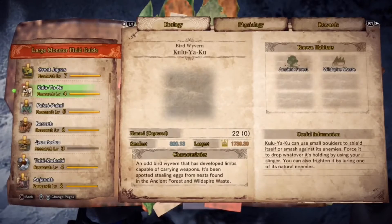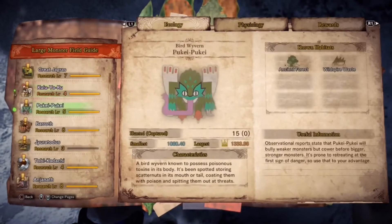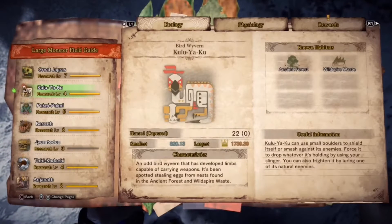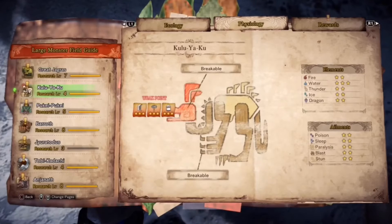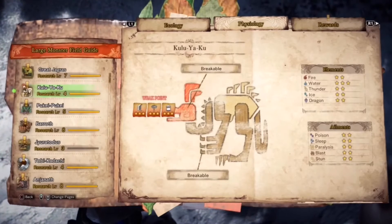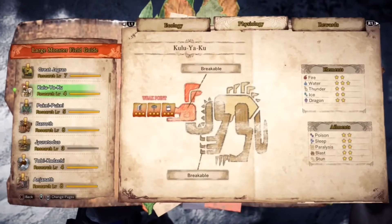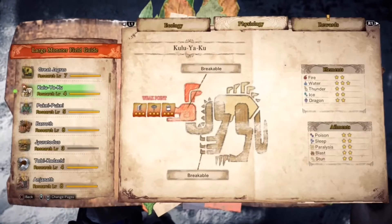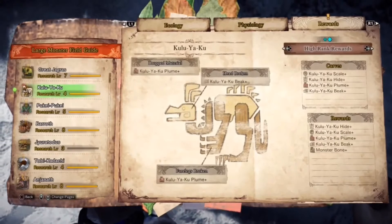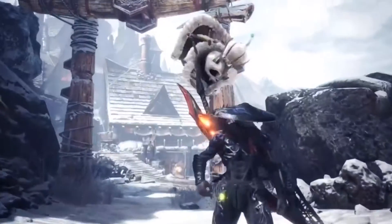Here we go. He's known to be an ancient forest and wildfire waste monster. Water is good against him. Poison, sleep, paralysis, blast — done. And you get these rewards. Let's go fight this thing.